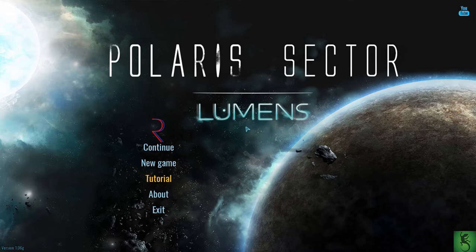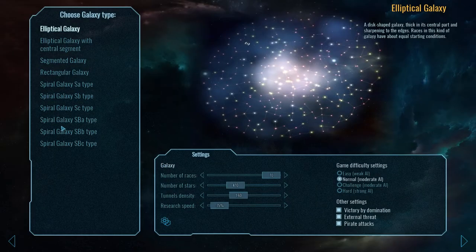Hi guys, this is Polaris Sector and I'm going to try and do a let's play. I don't know if it will work because this is a 4X game so it could be a bit slow, but let's give it a go. We'll start a new game - there are a number of different types of galaxy but I'm going to go with just the elliptical one. We'll go for ten races and stick at around 410 stars.